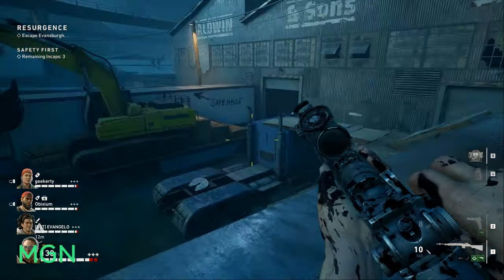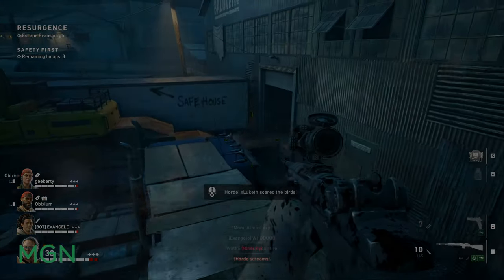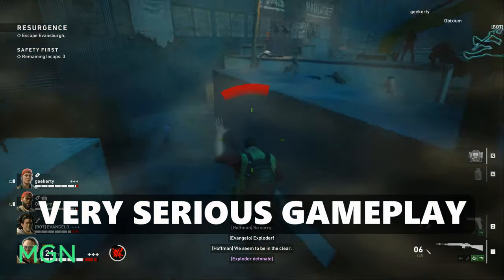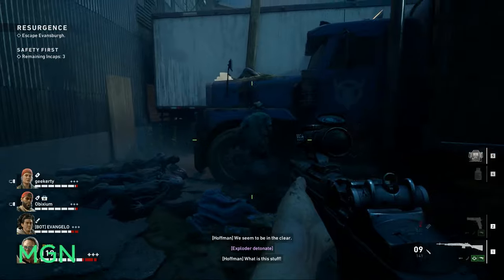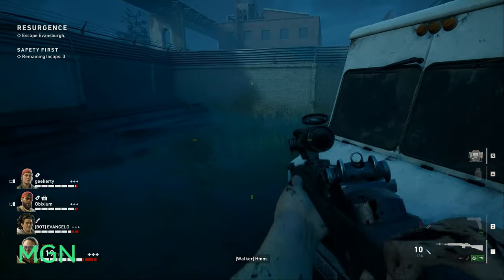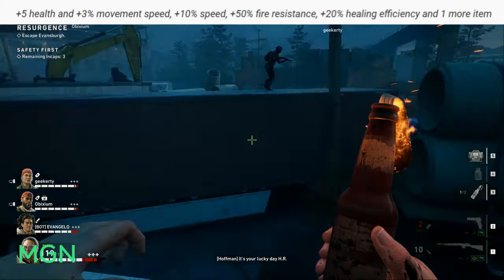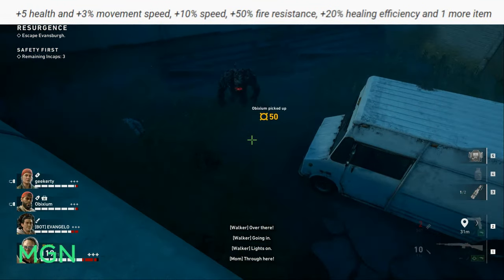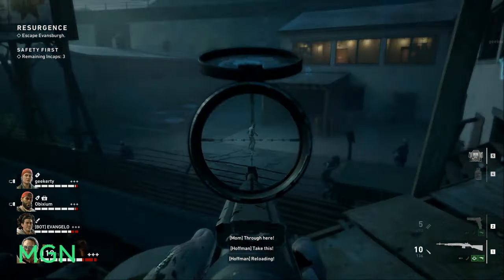Instead, we get watered-down, cookie-cutter, generic augments that don't really feel impactful whatsoever. Sure, they're there and they're going to give your character a slight leg up, but they're simply not going to sell copies of Back 4 Blood. Considering that this is the system that's the key difference between Back 4 Blood and the infinitely superior Left 4 Dead, the card system not selling copies is probably a bad thing. I'm going to put a few here just so you can gauge what I'm talking about: plus 5 health, plus 3 movement speed, plus 10% speed, reload speed, plus 50% fire distance, plus 20% healing efficiency, an extra item slot. You get the picture. They're boring, and that's the card system in a nutshell.